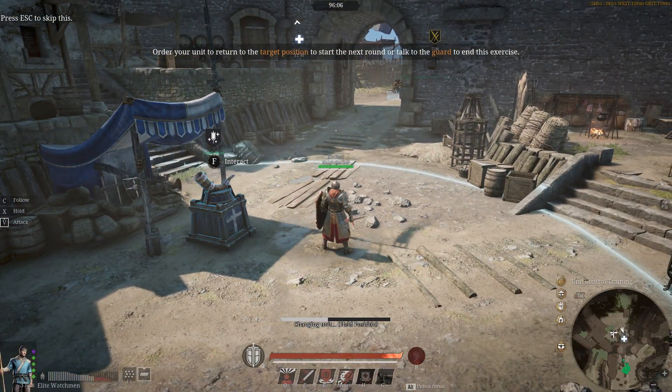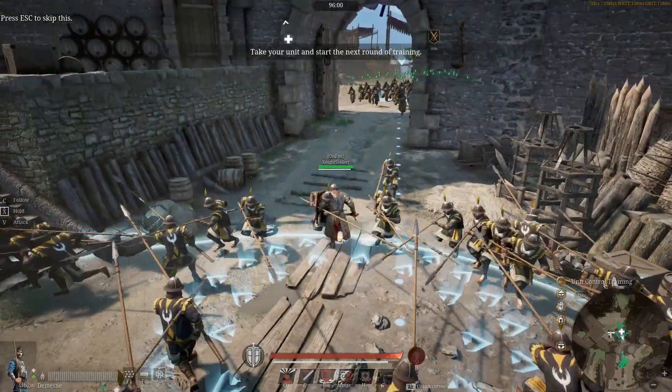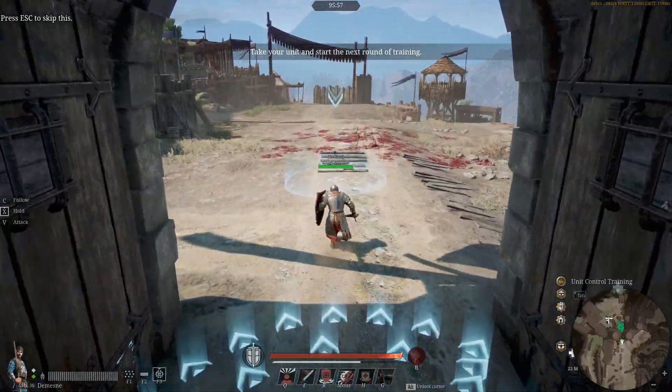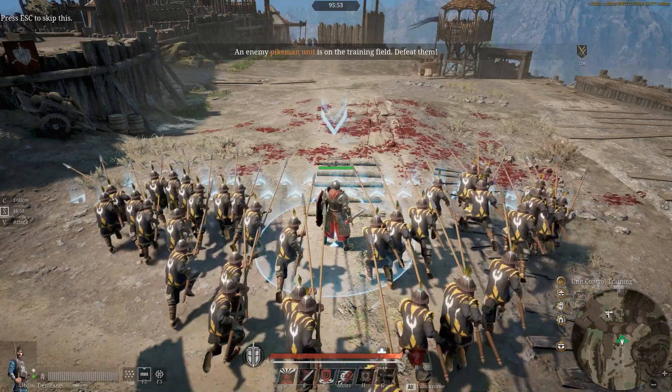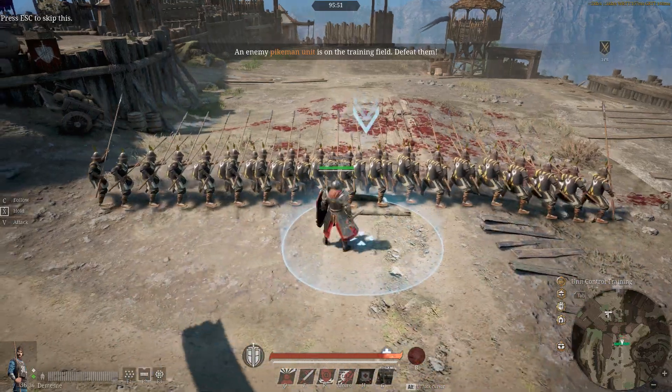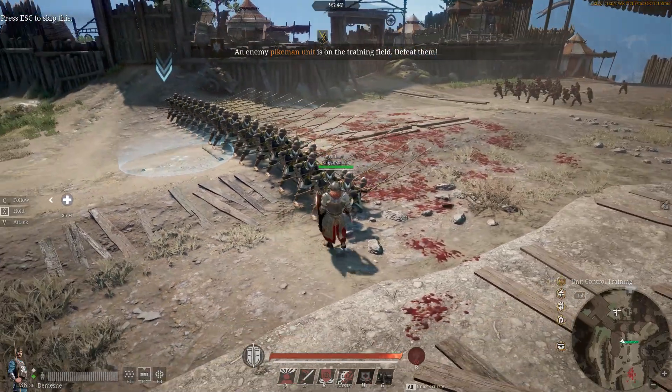Let's work our way up - next one is domain pikemen. These domain pikemen are a good filler unit when you've got some spear leadership left over, because they are still pikes - they still do good damage to cavalry. They tend to trade; they tend to die at the same time as what they're fighting.